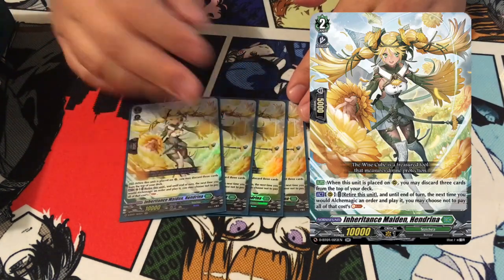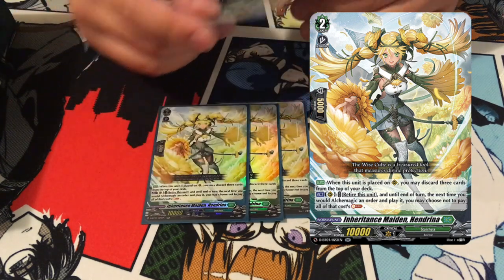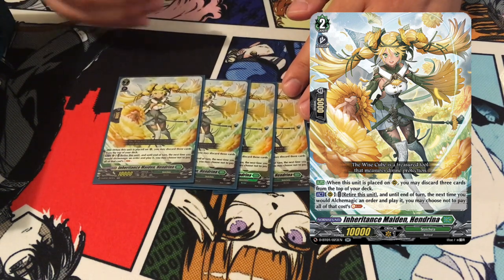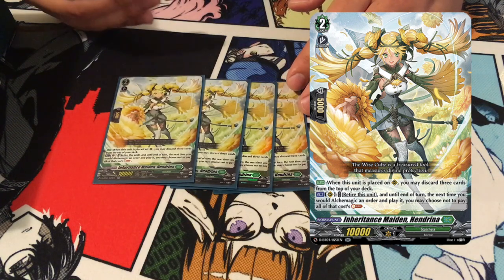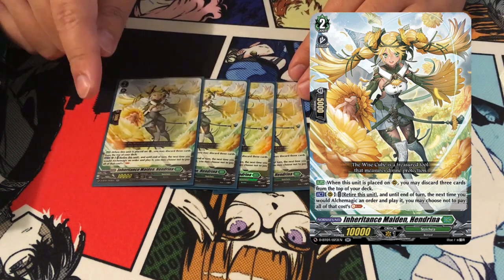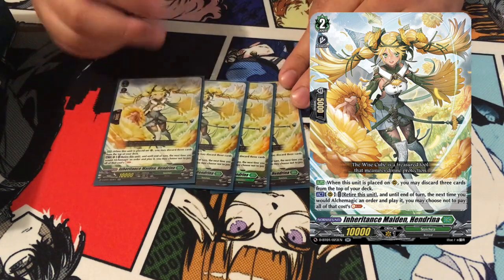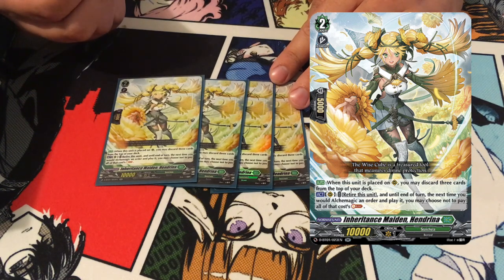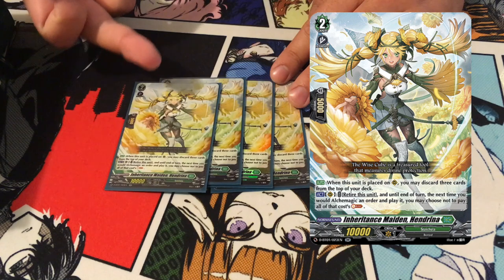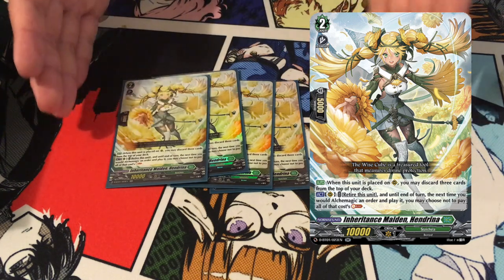Next up we play best girl at four — I've learned my mistake of not playing her at four. Her art is very good. This is Inheritance Maiden Hendriana. Her skill is: when this unit is placed on rear guard circle, you can mill the top three cards of your deck, basically filling up your drop zone with units you can call and order cards you use for Alchemagic. Her second ability is: for Alchemagic this turn, the soul blast cost is reduced to zero. It's very important because the deck doesn't have very consistent soul charging, and having Hendriana on board, in hand, or in the drop zone to fill up your board for almost a counterblast or two is really strong.